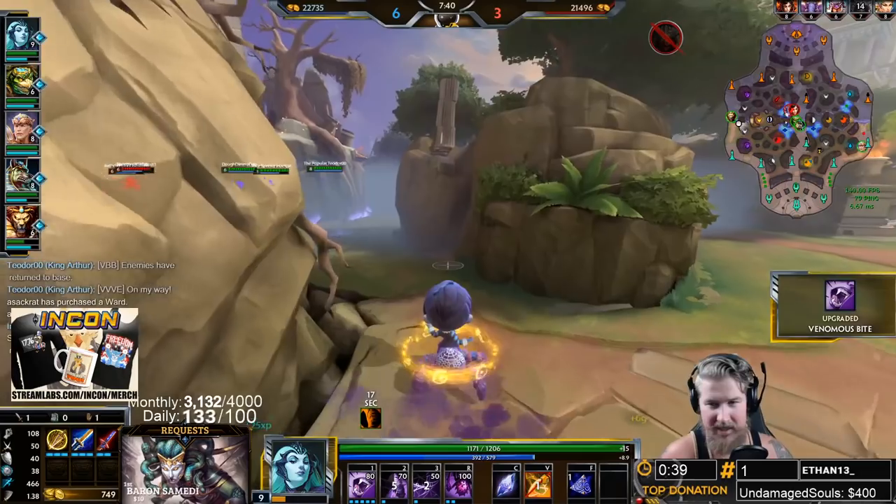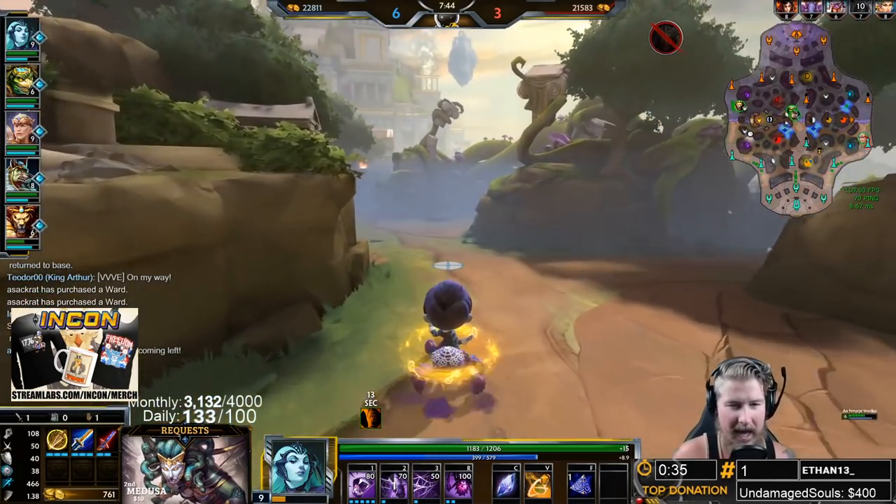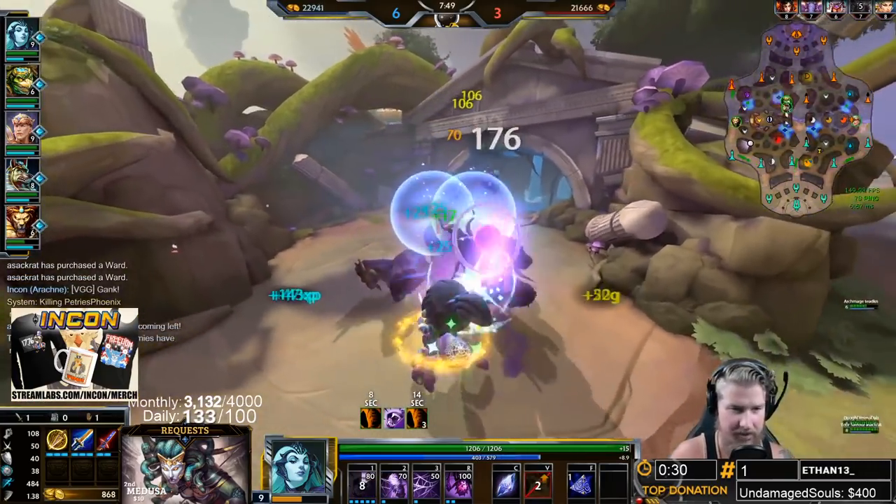I like to save my ability point on Arachne at level eight so I can level up both my one and my ultimate together at level nine, getting those as high leveled as possible.